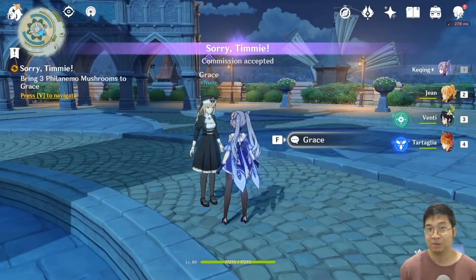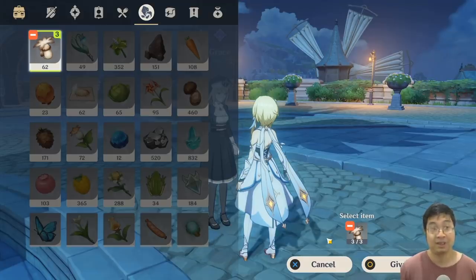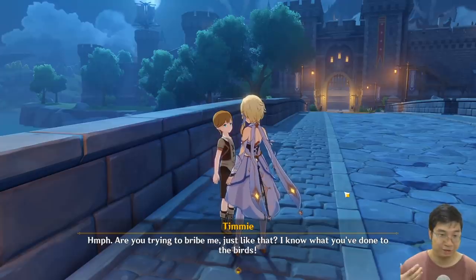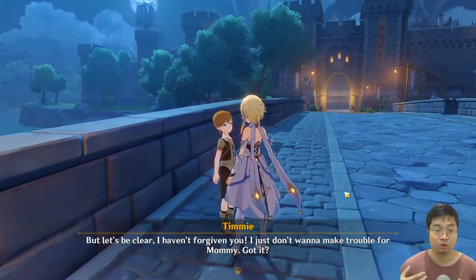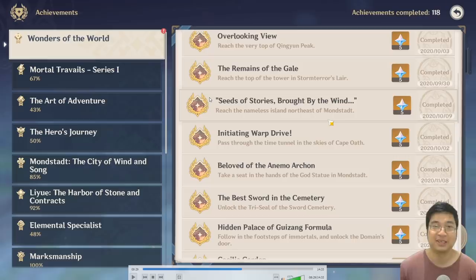The next day you'll receive a guaranteed commission to come to Grace and apologize to Timmy. Give her three Filling Mushrooms and she'll give you a special hash brown for Timmy. Bring the hash brown to Timmy to apologize. This completes the daily commission and unlocks a special achievement for taking responsibility for your actions.